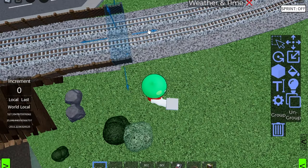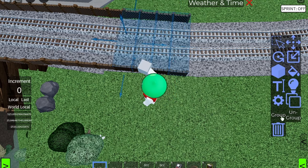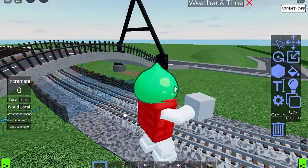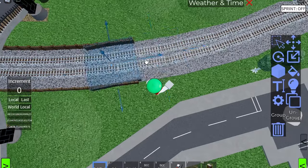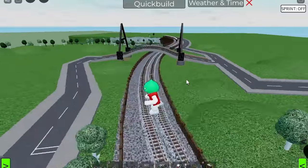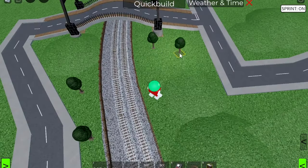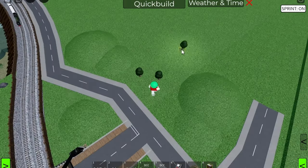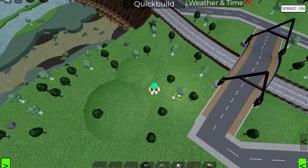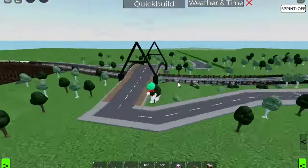Now I've just got to copy this fence across all the way until we get to the station. I can increase the group size and hopefully this makes it go a little bit quicker. That is looking really nice. The final thing we've got to do is add a whole load of foliage around this area — you guys know how this goes by now; we're basically just going to spam a load of trees everywhere. And there we go — that is the bridge added in.